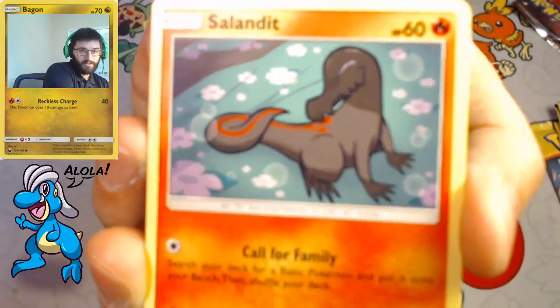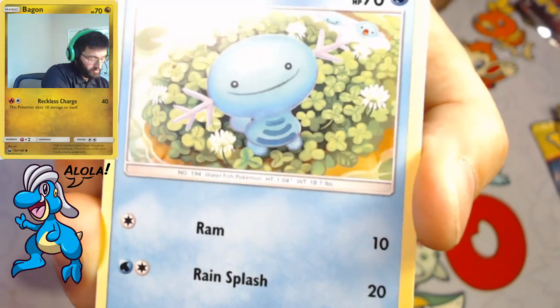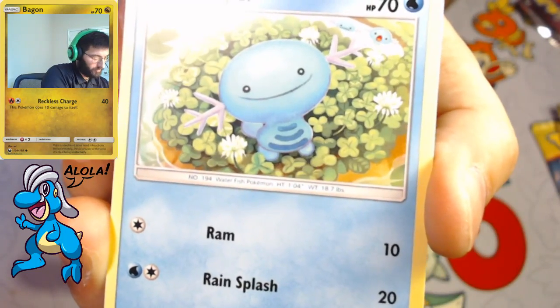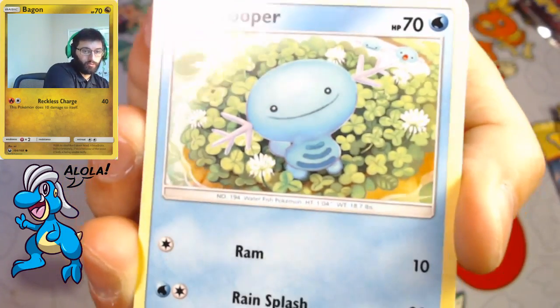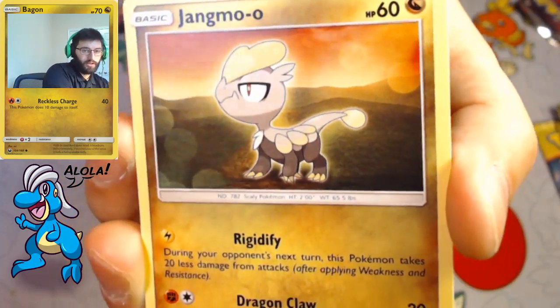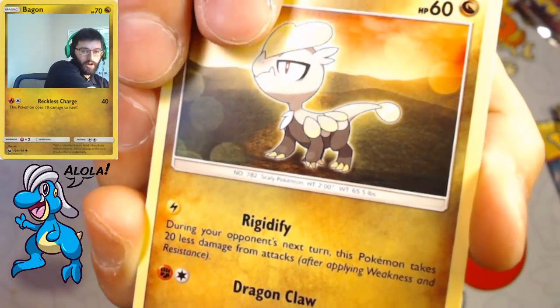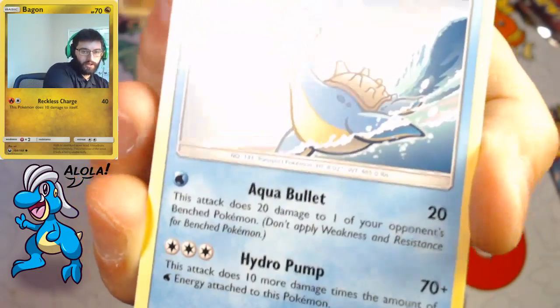Salandit just has that smirk — I feel like that's an emote. Has that Call for Family too: search your deck for a basic and put it onto your bench, then shuffle your deck. We got the Wooper with Rain Splash. We got Jangmo-o doing that Ridgeify — that's such a weird name for an attack, but it is what it is.